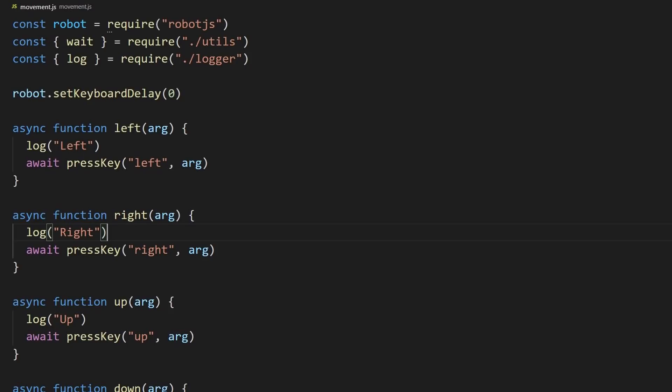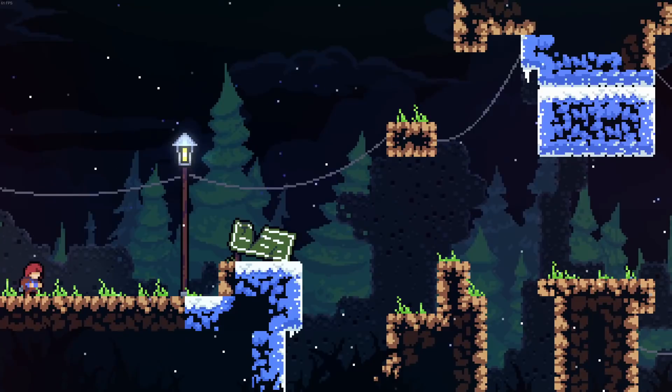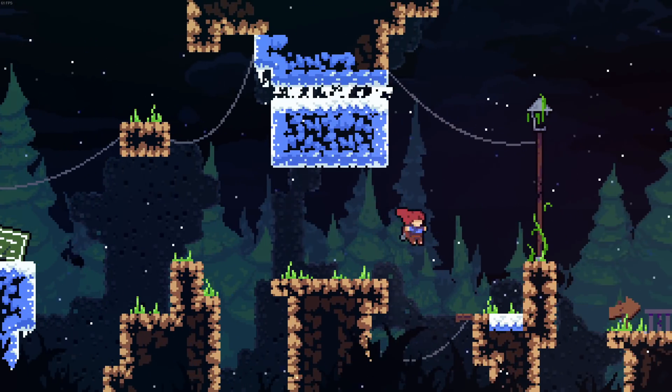Once I chose my library, the next step was to get a hello world version working — just a simple working version where I could enter some code, write out keyboard commands, and interact with the game. I created helper functions for the 10 different commands in the game, so I could easily write a script that called those commands in the correct order for the correct amount of time. I started with just move right and jump, tested them out, and ended up beating the very first screen of the game — that was my hello world.